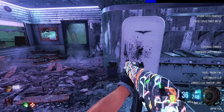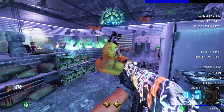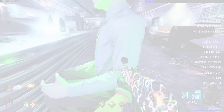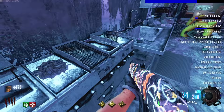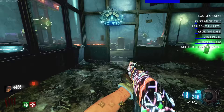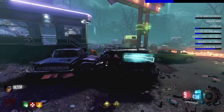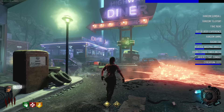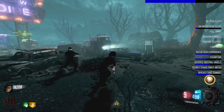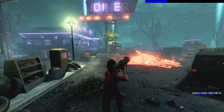'Spawn every power-up' - what even are half of these? The red ones take your perks from you - oh well I just got it back at least. 'Double chaos timer' - oh my god. 'Reverse weeping angels', fire sale - fuck it, this is just brain rot. And now I'm third person again. I popped a Gobblegum - 'impatient'. My brain is hurting, I'm only on round four! There goes Jug. It's quite cool playing in third person though - very difficult.